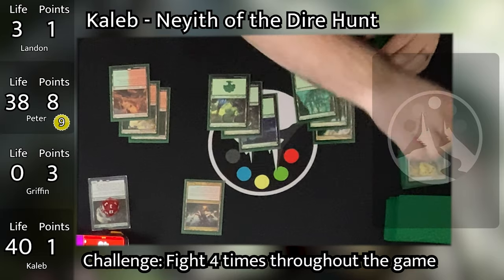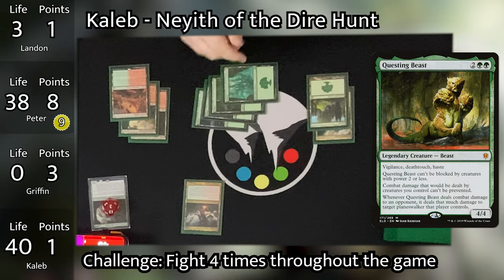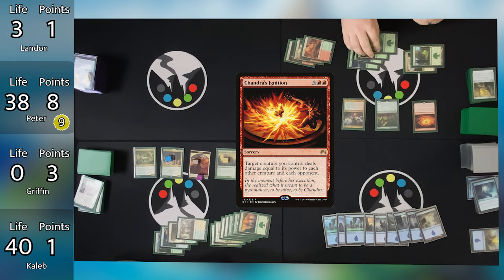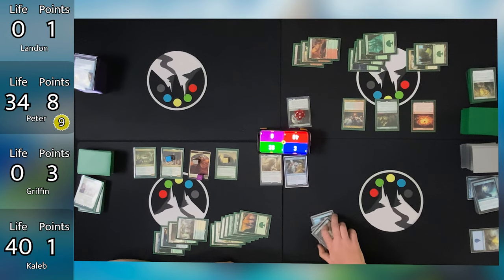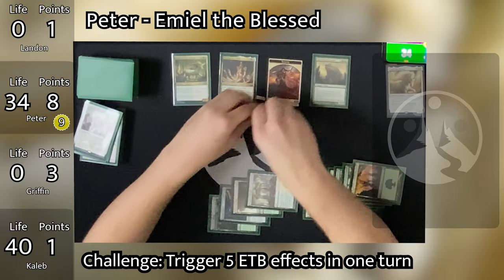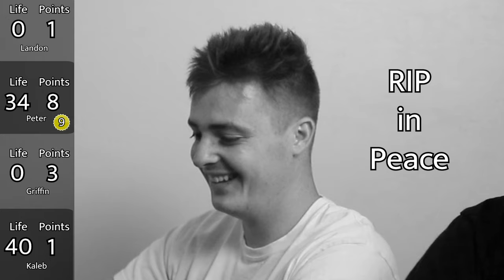Caleb decides it's now okay to kill Landon. He taps 4 for Questing Beast, then taps the rest of his mana to cast Chandra's Ignition, targeting Questing Beast. Landon and Peter both take 4 damage, as do all of Peter's creatures. Since Questing Beast has Deathtouch, all of Peter's creatures die. Landon is eliminated from the game. Caleb then goes to combat, doubles Questing Beast's power and toughness with Xenagos, and swings at Peter for 8. Peter goes down to 26. Peter untaps, plays Sky Shroud Claim getting 2 Forests untapped, then pays 4 for Smothering Tithe, but has no cards in hand.